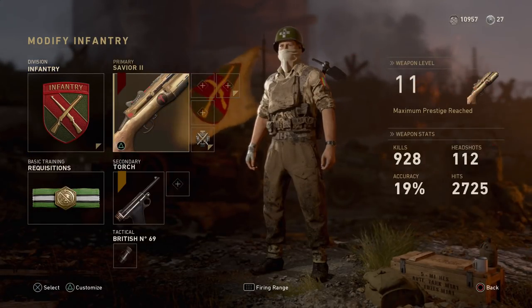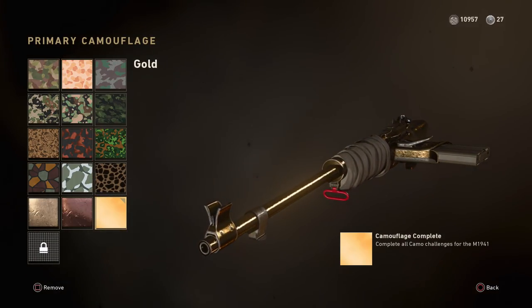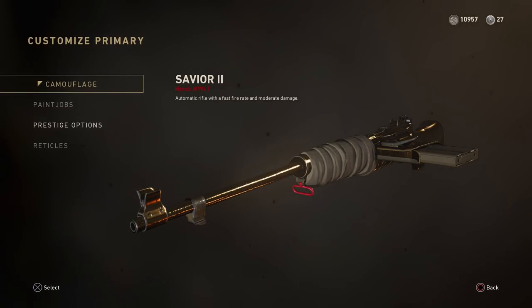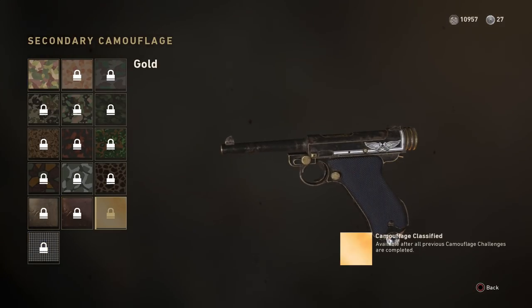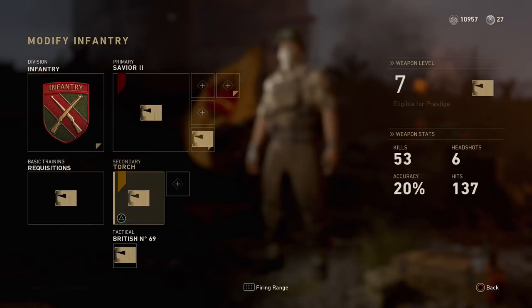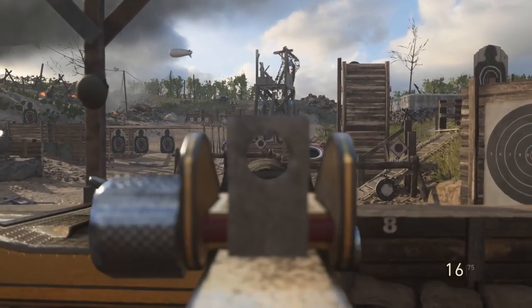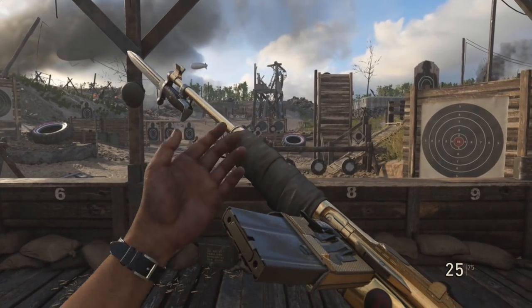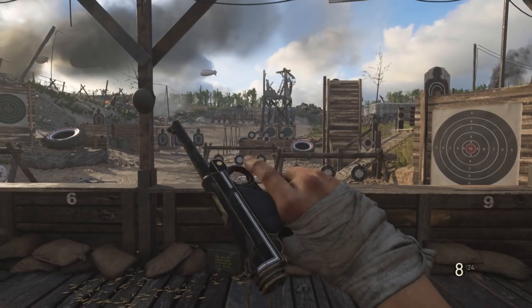You guys can select any division you like, but you are going to need to select a primary weapon with either gold camo or diamond camo. This works for copper camo too. From here you can see that I'm going over to my secondary pistol, which is the P08, and as you can see I do not have gold camo for this weapon. Make sure once you've done this, head into an online match so it saves to your weapon.